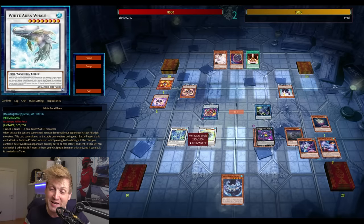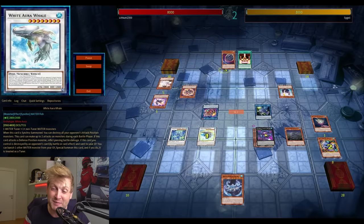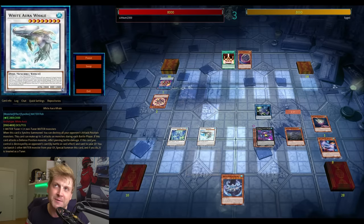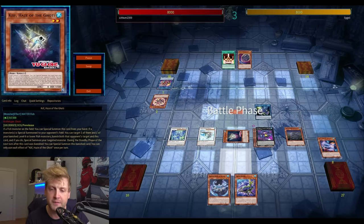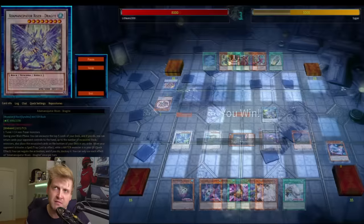Depending on your setup, you can summon your tuners, go for a Rank 4 or synchro play with the shark — the one that pops and makes all your opponent's monsters Water. So there's no Sunlight Wolf play because you need two Fires. I think the only play here was Stallio, but we can interrupt that — that's the thing with Goatees.